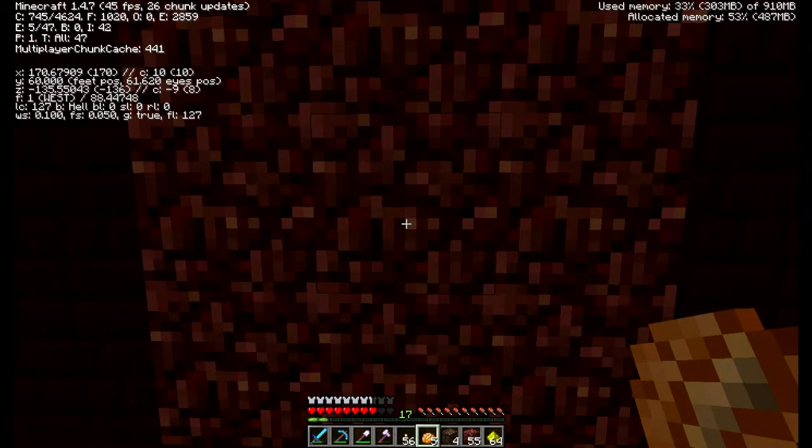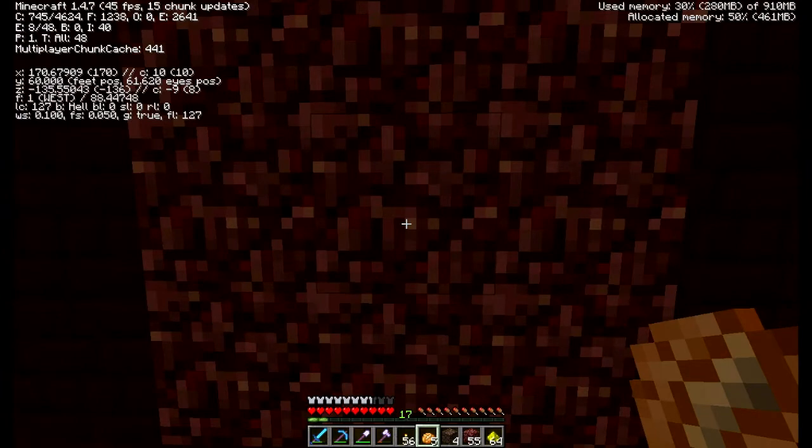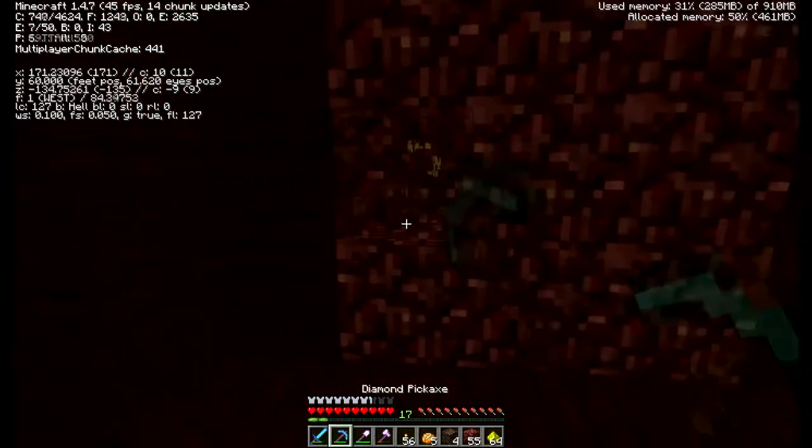Blaze spawner. My handwriting is atrocious. The coordinates are 170, 60, negative 135. I think I'm going to build a nether hub system so I have a bunch of pathways going to XP farms, the blaze farm, stuff like that. Alright, I'm at full health - let's do this.